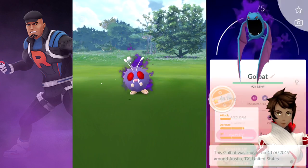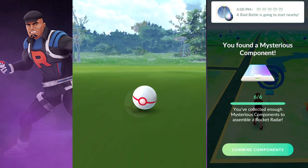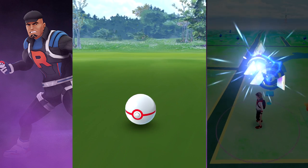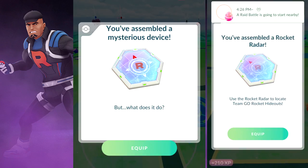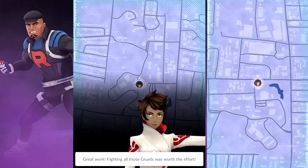On screen, we gathered six mysterious components by beating six different Team Go Rocket grunts. If you're in an eligible city, they'll drop the component pieces, which all combine to make a Rocket Radar device that sniffs out where the Go Rocket leaders are hiding.